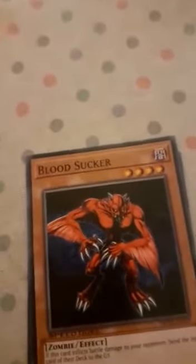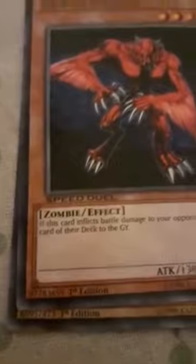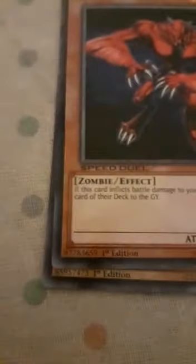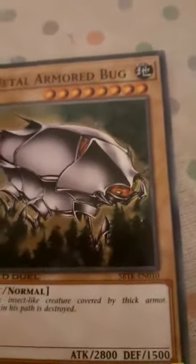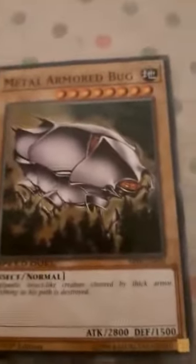So I got a duplicate of the Tutan Mask — I'll just put that there. Then Blood Sucker — four stars, Zombie and Effect type. If this card inflicts battle damage to the opponent, send the top card of their deck to the graveyard. Attack 1300, defense 1500.